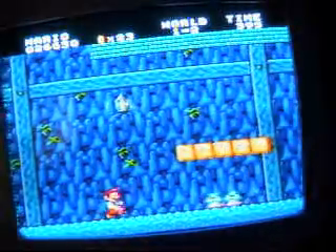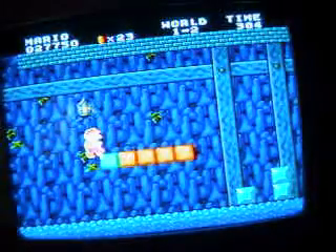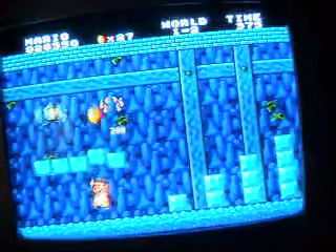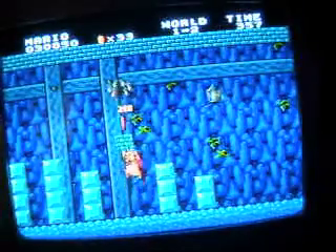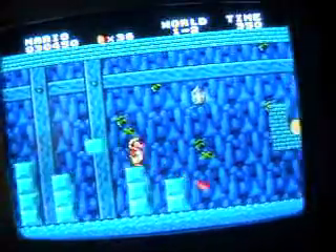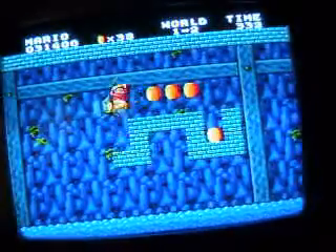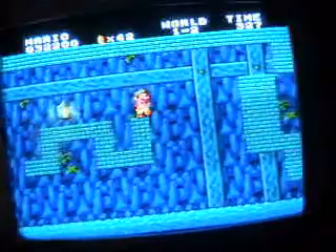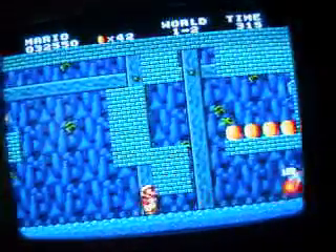This is world 1-2, which is one of those cave worlds. I just got a fire flower — there are different power-ups in this game. If you get a mushroom as smaller Mario, you get bigger so you can take an extra hit. If you grab a fire flower, you can shoot fire and hit your enemies from a distance without having to jump on them, which really comes in handy in later levels.